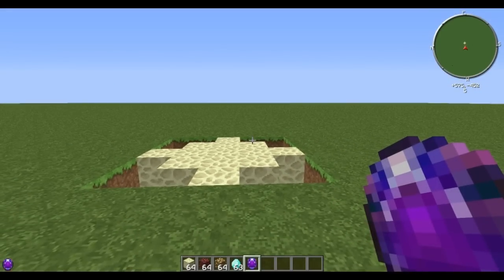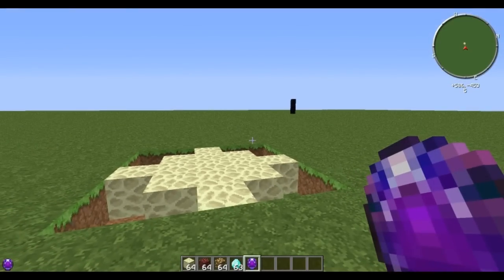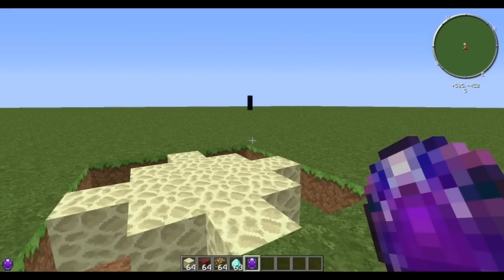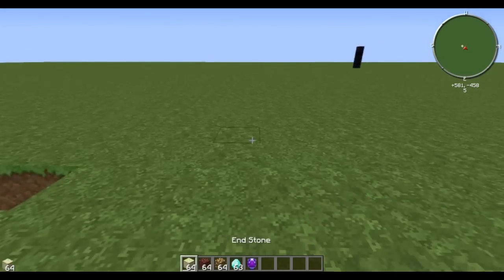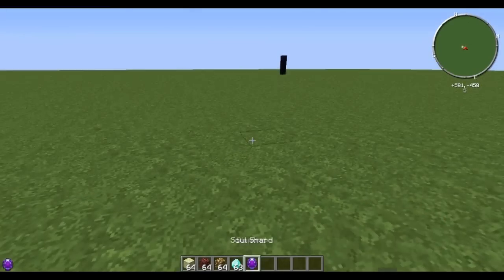Tier 3 is when it adds the ability to mob spawn whether the player is near or not. There is a bug where it's currently broken at large distances, but this is the first tier at which you can turn on a spawner, walk away, and it'll continue to spawn. So if you want to set up auto-farming XP farms, you need to have level 3, which is 256 kills on the soul shard.